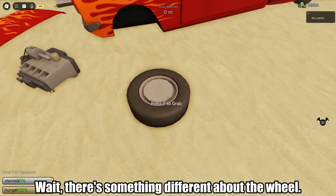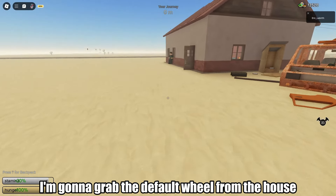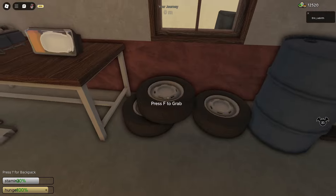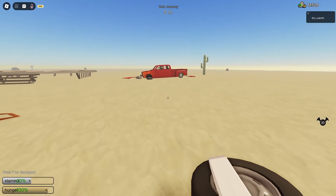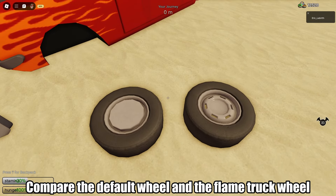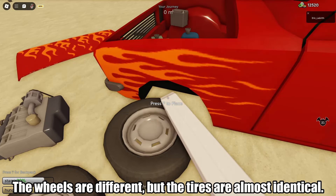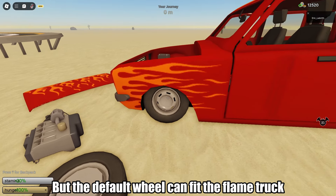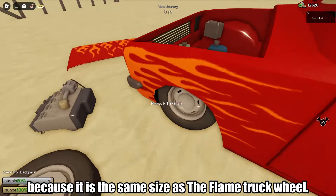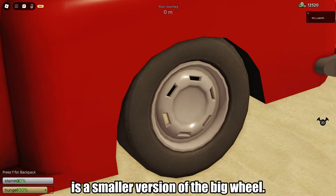Wait, there's something different about the wheel. I'm going to grab the default wheel from the house to compare it with the flame truck wheel. The wheels are different but the tires are almost identical. The default wheel can fit the flame truck because it is the same size. I realized that the flame truck wheel is a smaller version of the big wheel.